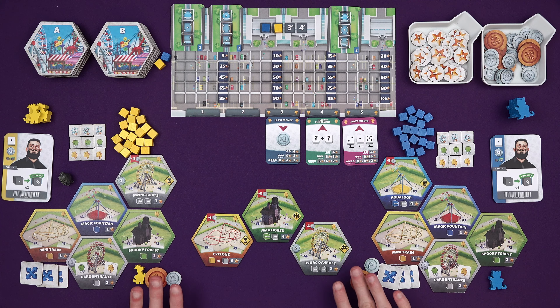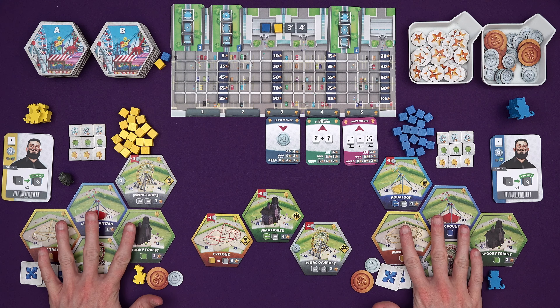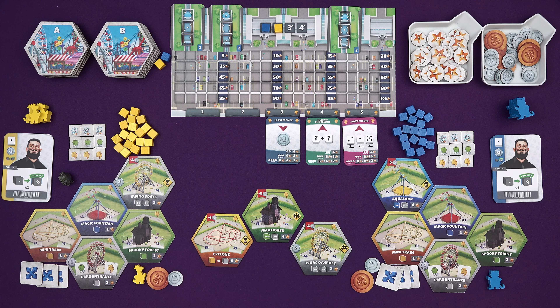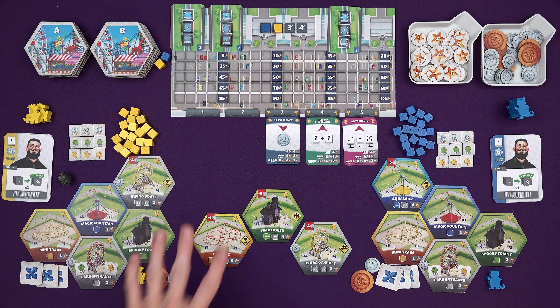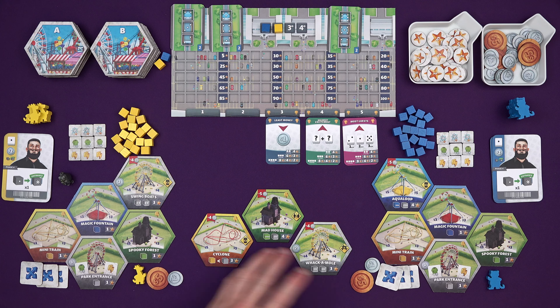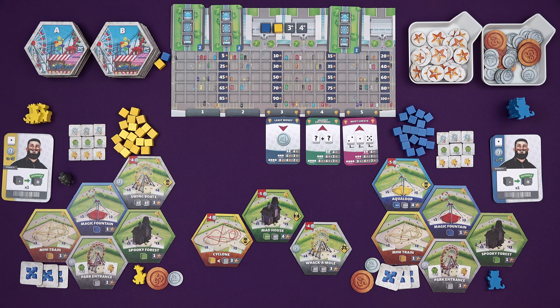We start out in a similar position - we both have six dollars, three movement tiles, a mascot each, a standard base theme park board, and we each got given the choice of one of two tiles at the start of the game. A last bit of setup is to fill the monorails up. We've got three monorails here, and they differ depending on the play count. They need to be filled from the bag - the colours are randomly drawn but the numbers are set by the monorail card. The higher the number, the higher the excitement of that visitor.